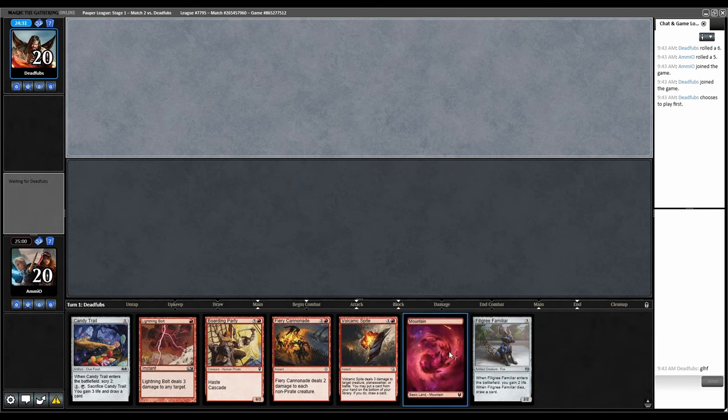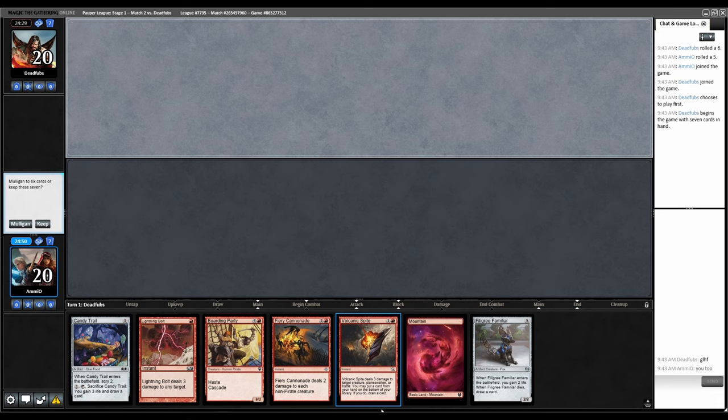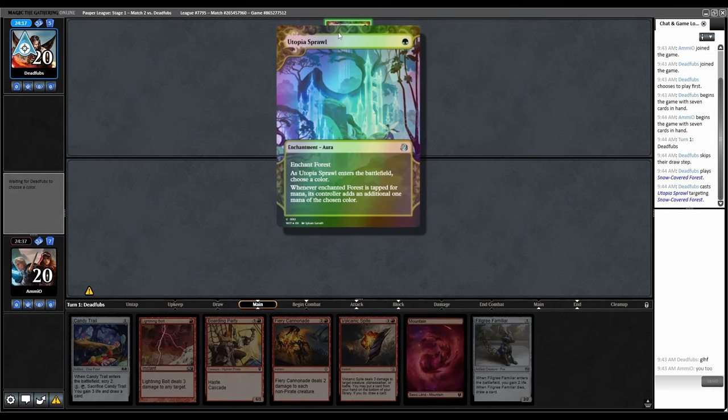We only have one land but we do have Candy Trail to fix. Eighteen lands plus Oliphant — that seems acceptable. Although I don't need to just find one land, I need to find multiple. If I find one land I can use the Volcanic Spite to filter into more, and I'm on the draw. I'll keep this. Snow-Covered Forest into Utopia Sprawl — so this could be Cascade or Ponza.